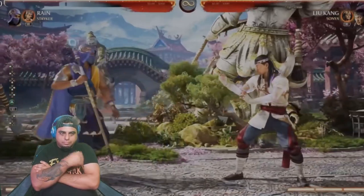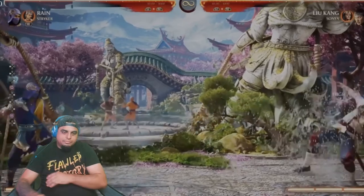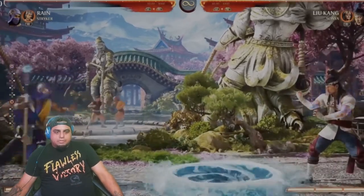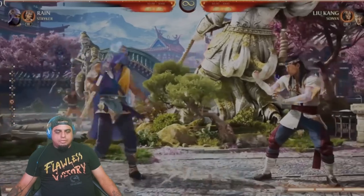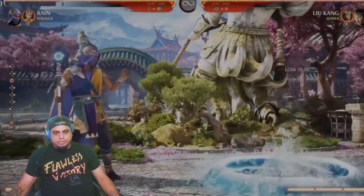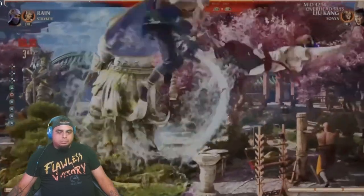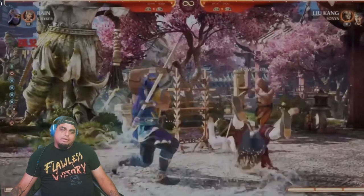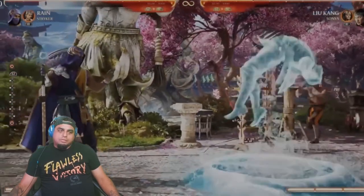Once you've established that you're willing to teleport or throw out fireballs and the opponent is scared to move, you can start using the whirlpool. He has a close and far version — kind of like a Goro sand-trap move — and if the opponent walks into it, you can pop him up. He's not just a zoner; the top of his staff is so cool.